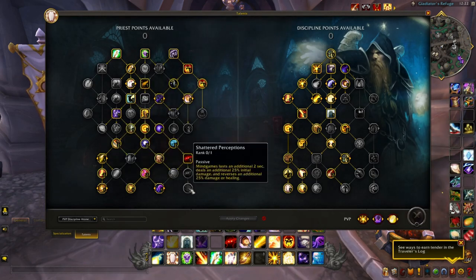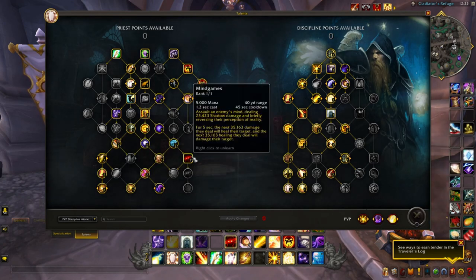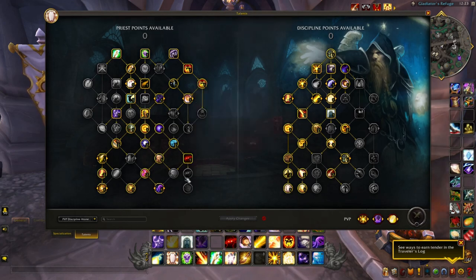I haven't chosen additional Mind Games talents — it's a 45-second cooldown and I'm okay with that. As a support class, if I can get a support move rather than an enhanced support move at the expense of other support moves, I'm fine with that. Mind Games works fine irregardless of those additional talent options at the bottom right.